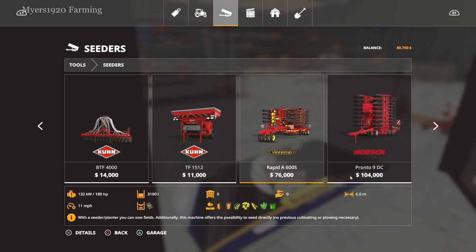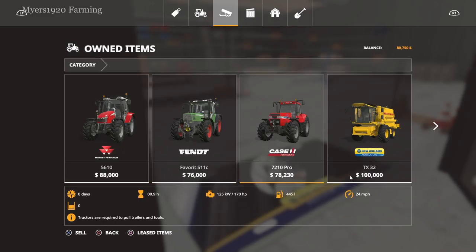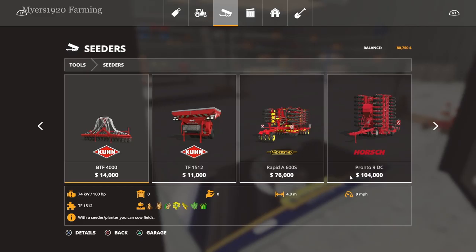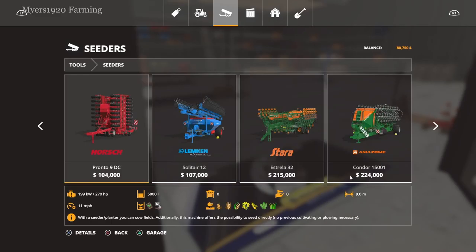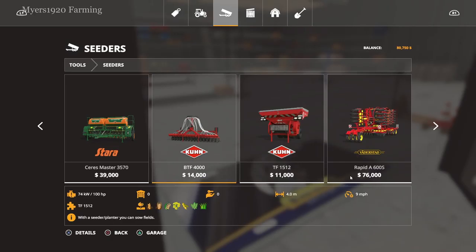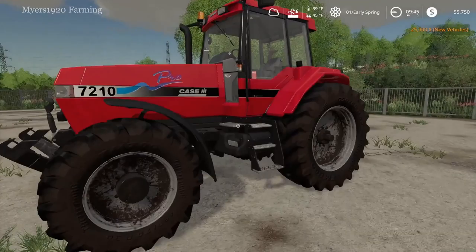I don't really have many seeder mods installed. I'm thinking maybe the Kuhn or maybe the Rapid. Väderstad always has nice equipment — I think that might be what we can afford. This one's 170 but the other one requires 180 horsepower. This one is four meters; the original one we had was three, so we're not going much higher. Let's go look — no new mods installed. I think we'll pick up the Kuhn — this was $13,000 and it'll get done at least one meter more.